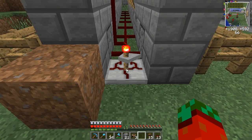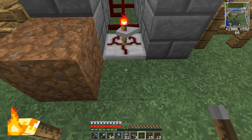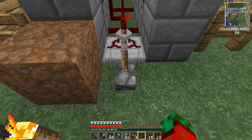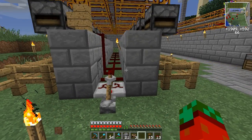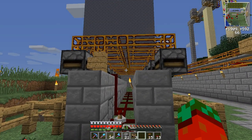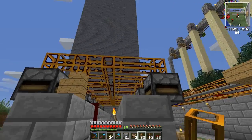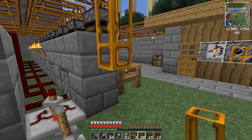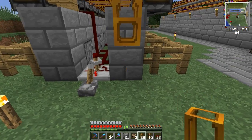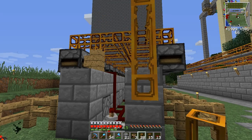Now we can put our timer — for example here. Add a lever so we can turn it on and off. And that's almost the whole machine — just add some regular tubes that will put out your wool.